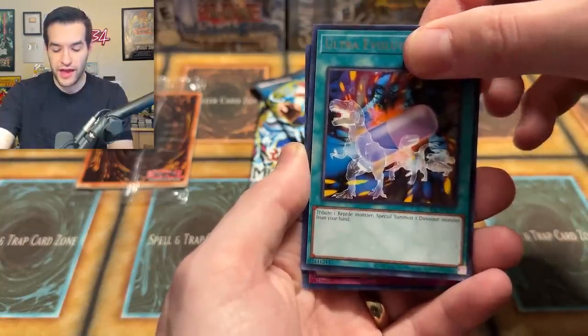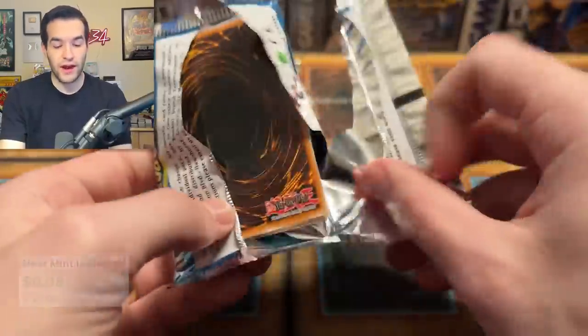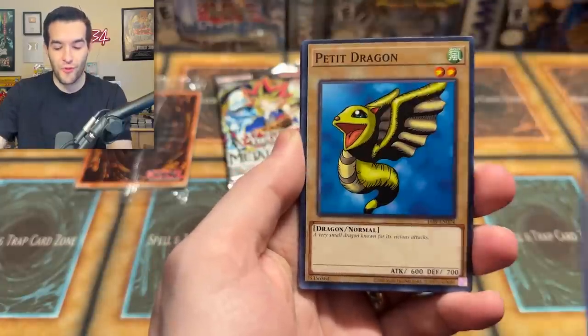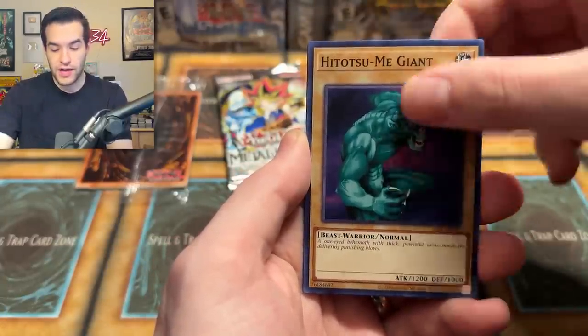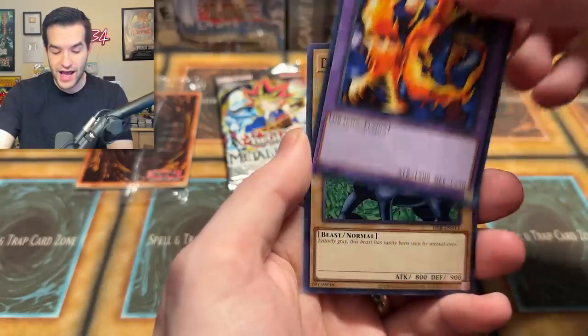Legend of Blue Eyes — we already pulled Right Leg of the Forbidden One. Let's see if we can pull something else crazy. Petite Dragon, Yorabi, Electrowhip, King Fog, Rude Water, Dark Fire Dragon, and Dark Ray. When you see Normal you get excited, but then you realize there's a lot of Normals in Legend of Blue Eyes. And finally Metal Raiders — our favorite set. We already pulled Pakenyo Moth.